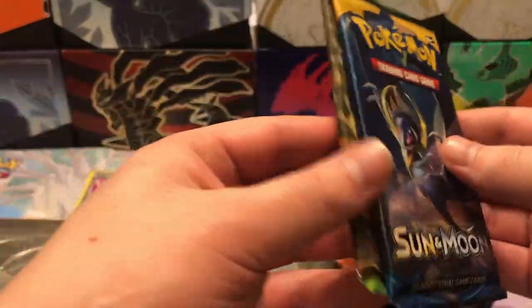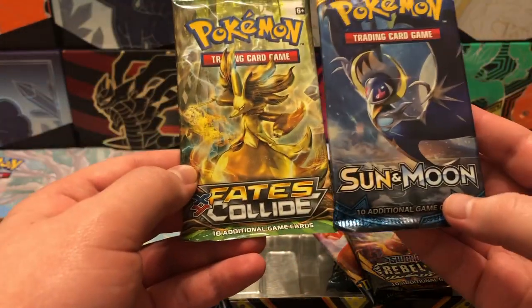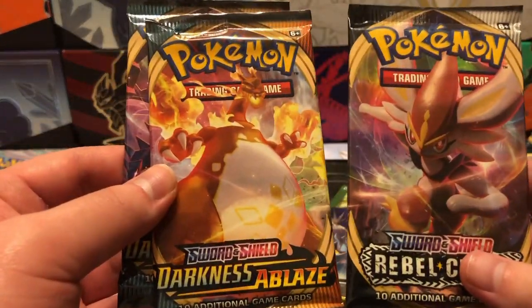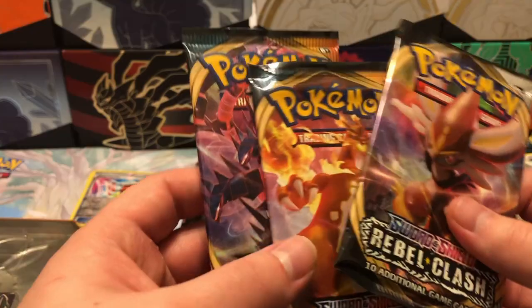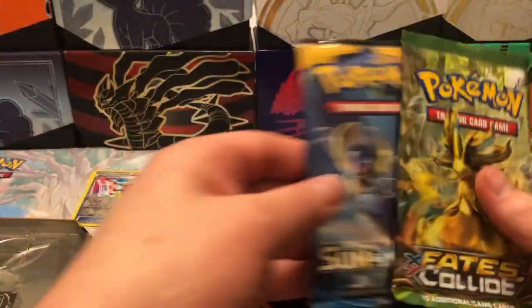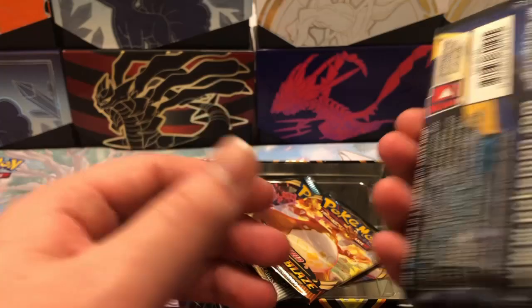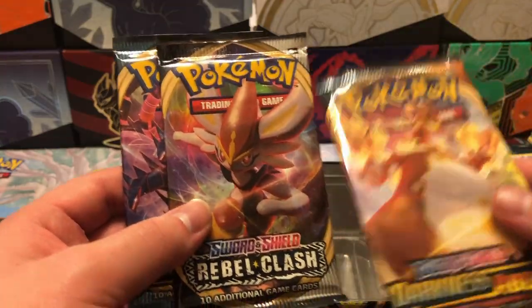The pack art for Sun and Moon and X and Y just kind of looks better. You have the Trading Card Game logo up top but it's basically covered by the pack art. I always like whenever the art is fully showing and the art is also clean.